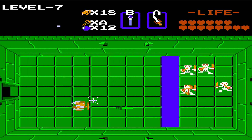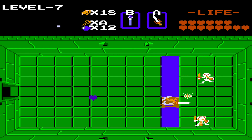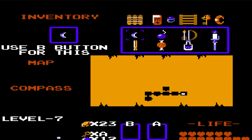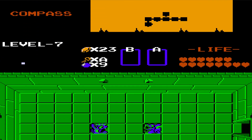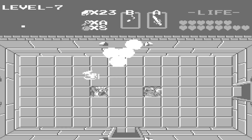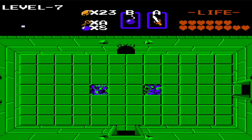We have not seen these skeletons since level one - kind of makes you forget they're in the game. Let's see if we can bomb the wall to the right. No luck. Try the one up. Nope. This room - we should be able to bomb to the north. There we go, I was right.